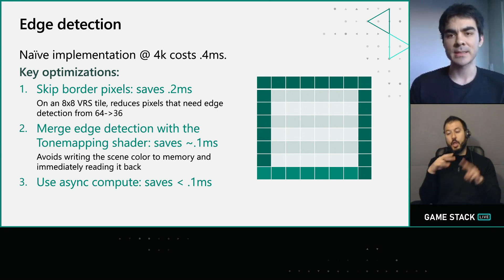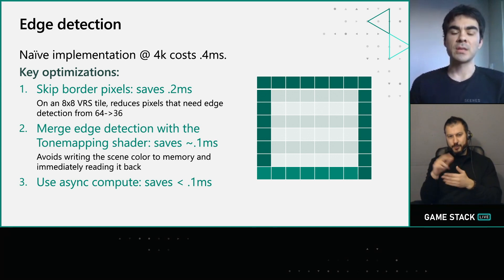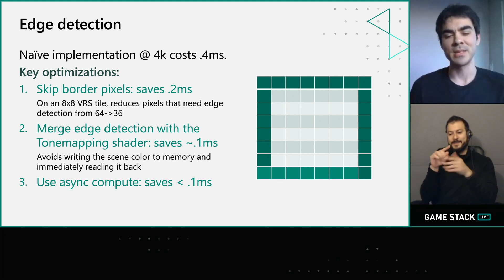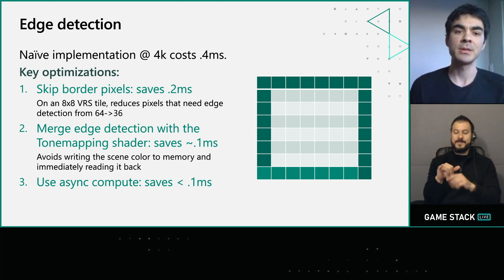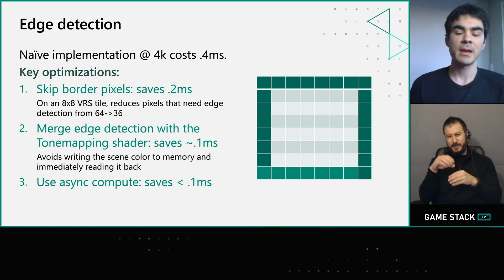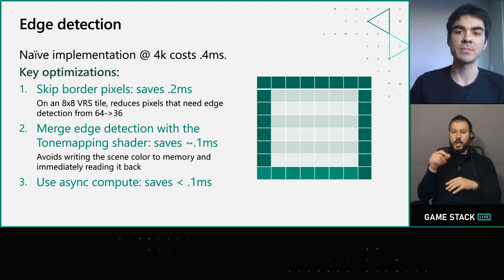Looking at the bottlenecks further, we had the edge detection running at the very end of our post-processing chain as a standalone compute shader. Most of our time was spent writing out the scene color and then immediately reading it back in the edge detection shader. So a quick trick was to merge the edge detection into the tone mapping shader and avoid that round trip to memory. The final optimization was running it on async compute over the next frame's depth pass.